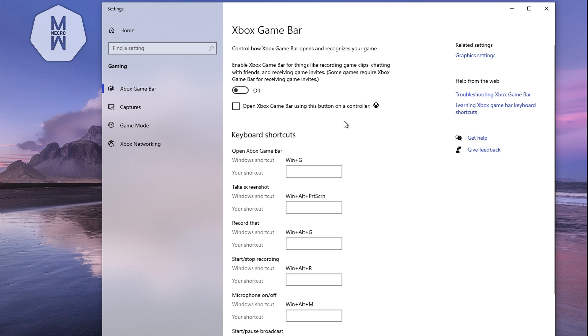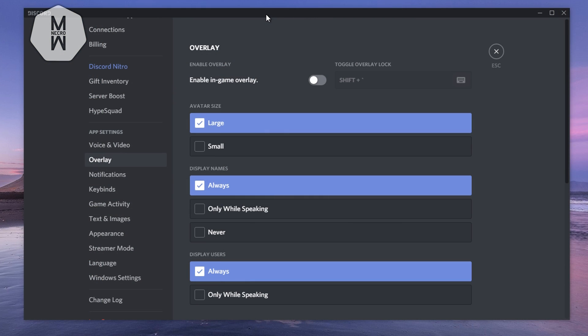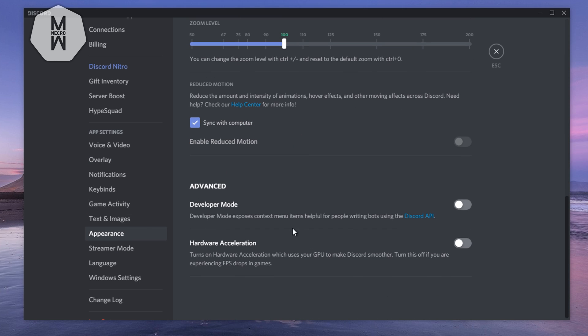The next step is for Discord users. Everyone uses Discord nowadays, and it uses a lot of background resources, which hurts performance. Go into Discord settings and turn off 'Enable In-Game Overlay.' After that, go to Appearance, scroll down to the Advanced tab, and turn off Hardware Acceleration — this prevents Discord from taking GPU and CPU priority away from Valorant.